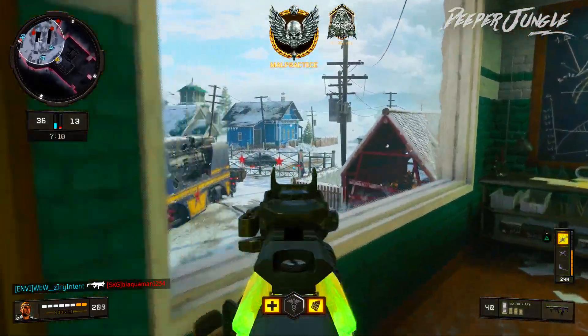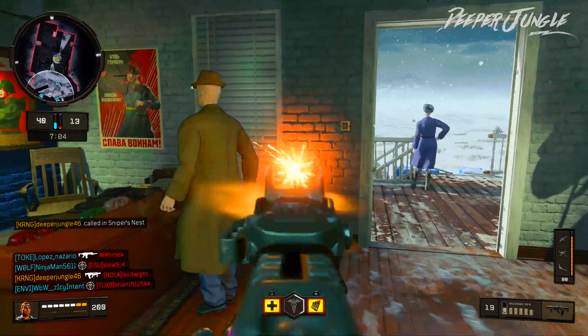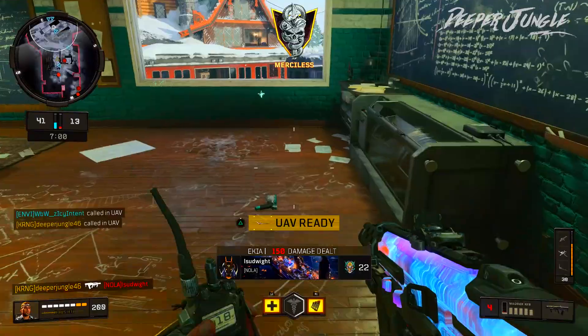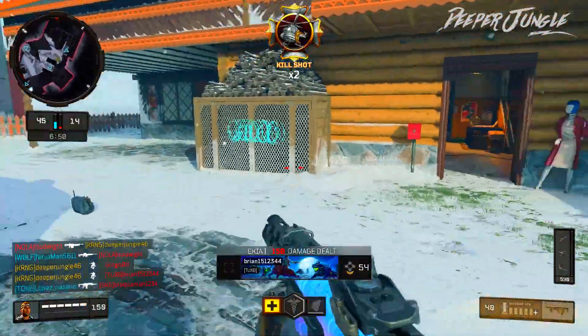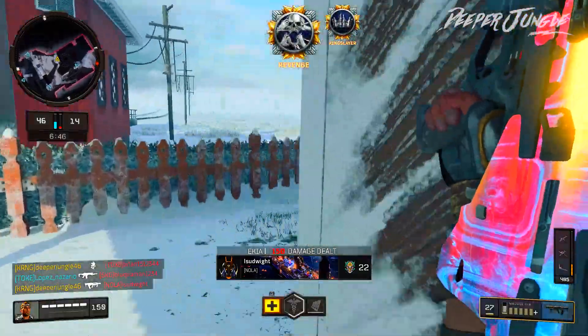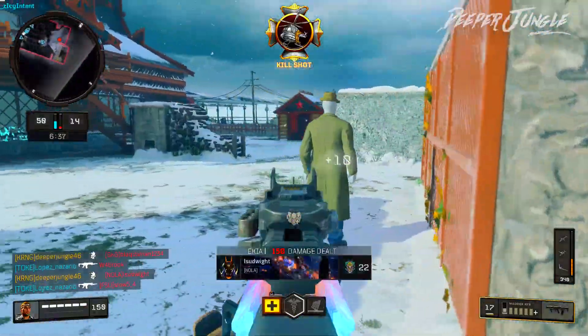There's another kill — let's go ahead and call it in. There we go, that's another one. Currently going 13 and 3, which is pretty decent. We're currently on a merciless. Let's go ahead and throw this down — it looks like the spawns did end up flipping. There's one, and there are a couple more people over here. My sniper's nest took him out.